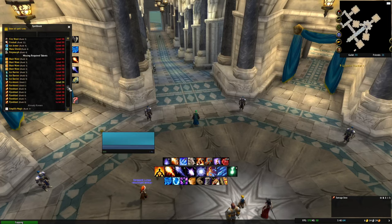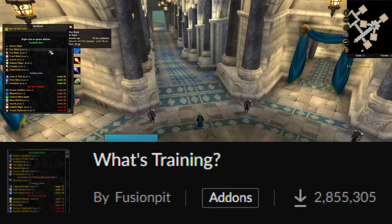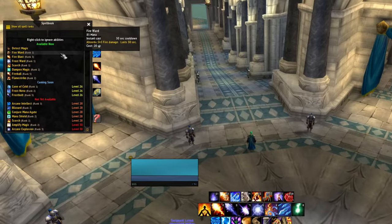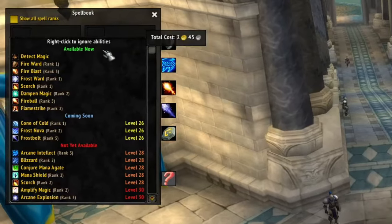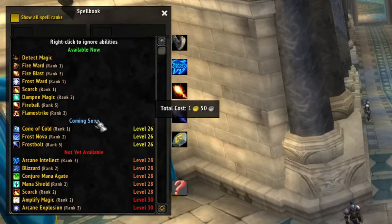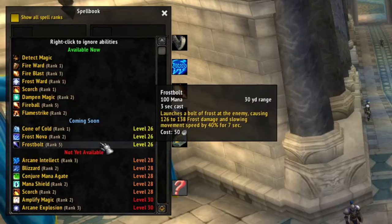An extremely important part of staying on top of leveling quickly: around level 15 things may start to slow down because you're not staying on top of your talents. There's an add-on called What's Training that will let you know at any time, anywhere, what spells you have available to train - a nice reminder while you're in the city. It'll also tell you what level your next spells are coming at and how much they'll cost, so you're never wasting time running to a city with nothing to train.